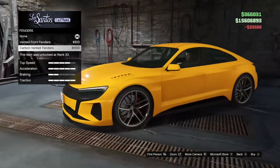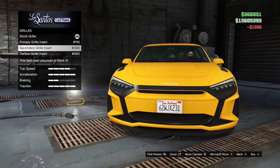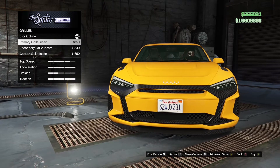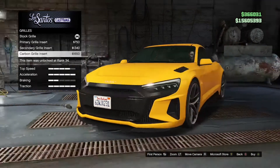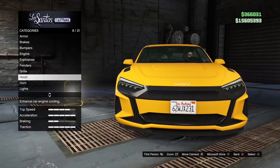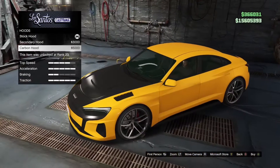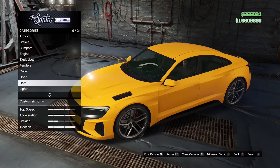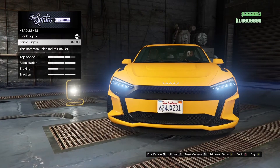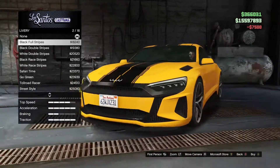Vented fenders — 1500, not that bad, I'm definitely doing that. The full carbon grill — nah, I'm not going to do that, but it's definitely a good option. Carbon hood? No, I'm not going to do that either. For lights — xenon, yes of course. It's an EV so it should have the best lights possible.